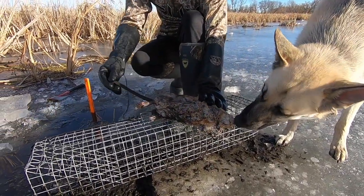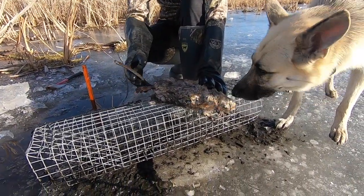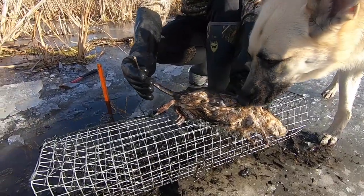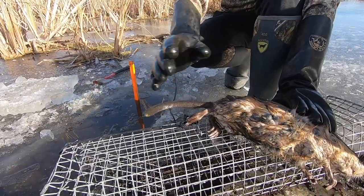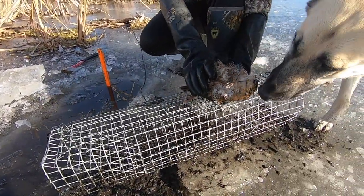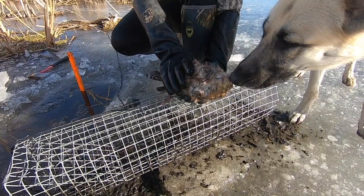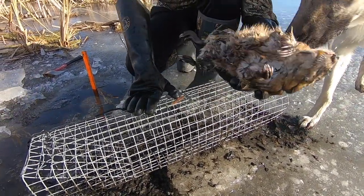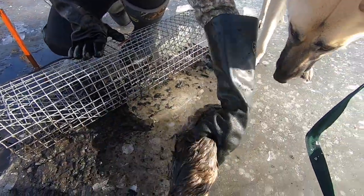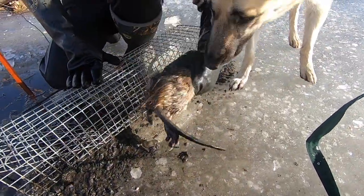Probably one of the bigger ones that we got out of this location. You can tell at his tail they've actually been fighting — got the tip nipped off. It might be a lack of food that they're experiencing with all the ice and the lower water levels, that they're starting to fight each other. But really good furred out muskrat.